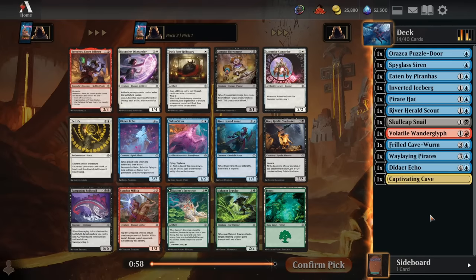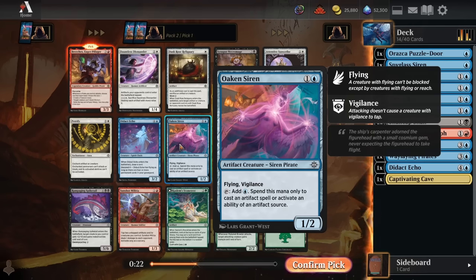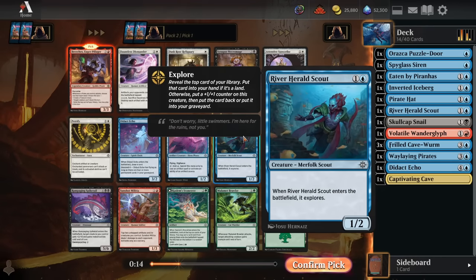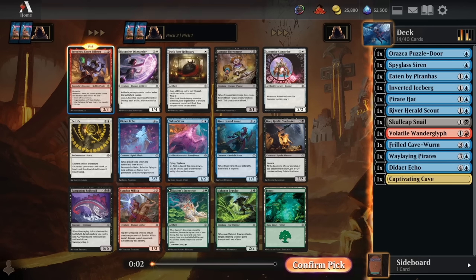Alright, blue is super open. Now we take Breaches and we're blue-red pirates. We should be able to get almost every blue pirate we see in the draft pod, and getting a powerful rare like Breaches is as good a reason as any to commit to a secondary color. We don't need to find too many red spells throughout this draft to have a perfectly playable deck because this only requires one red source to get cast. So we only need like four or five red spells, and we'll just play ten islands and seven mountains — be perfectly happy with our deck being deep into blue. I'm taking Breaches. Try to get really lucky and wheel the Oaken Siren — I doubt blue is that open, but we might wheel the River Herald Scout since we got back almost every blue card.